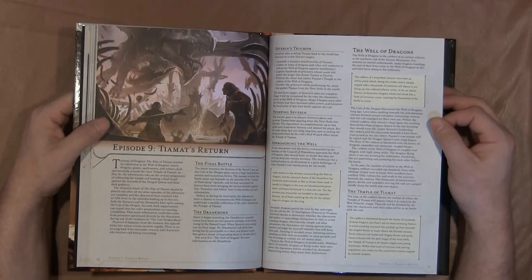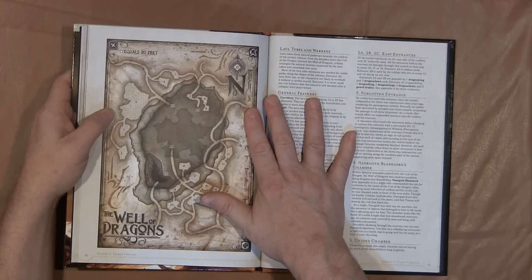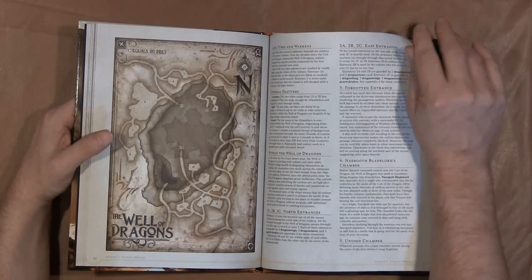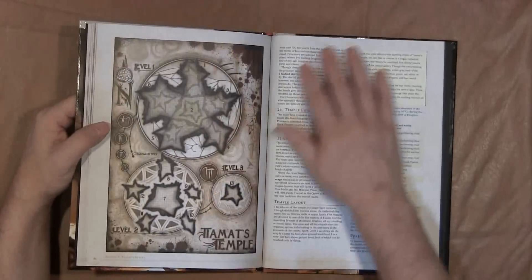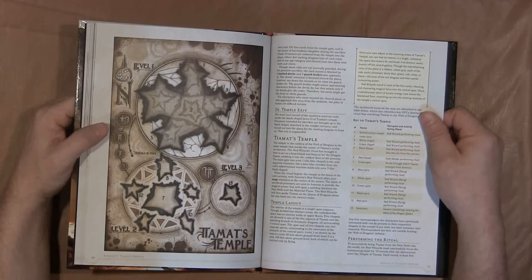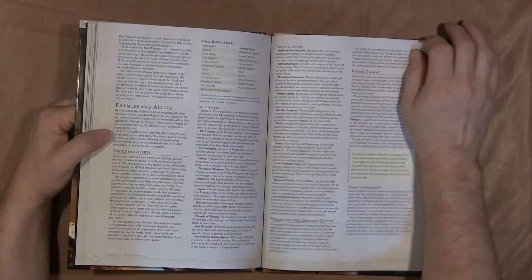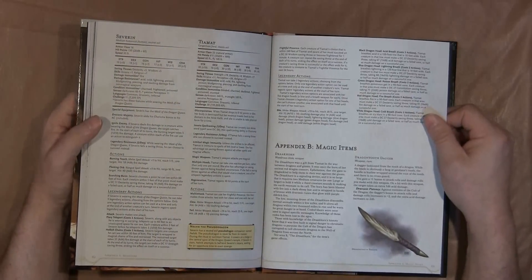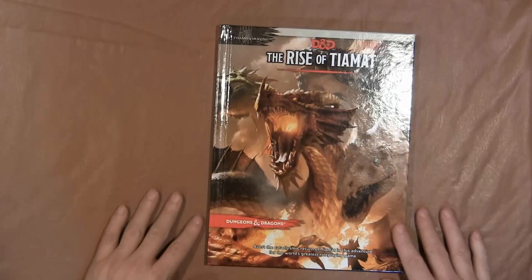The final battle is Tiamat's return. What I will tell you about this chapter is that whether or not the players succeed in doing certain things through the story, the whole thing builds up to a climactic battle where the player characters and factions of the Sword Coast are going up against the Dragon Cult. There's a good map before you get to Tiamat's Temple. I didn't look at whether or not you actually fight Tiamat — I really don't know, and I don't want to know, because I actually want to play this adventure. That is the Rise of Tiamat for you, without spoilers.